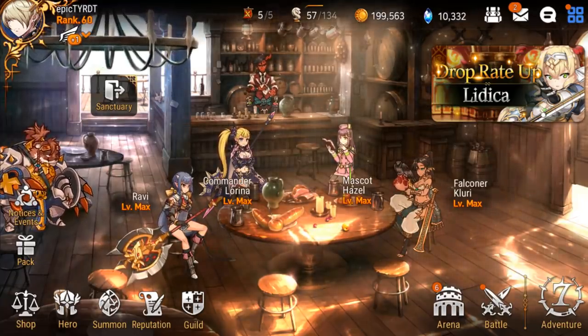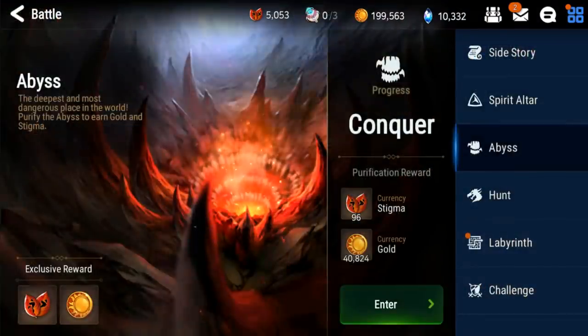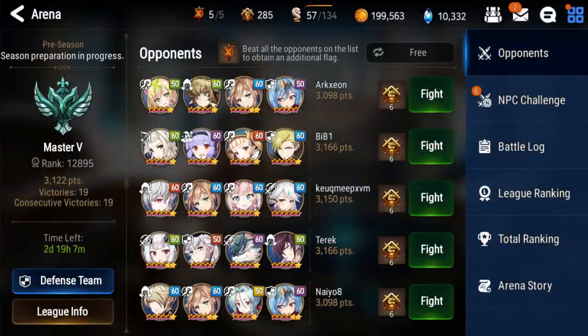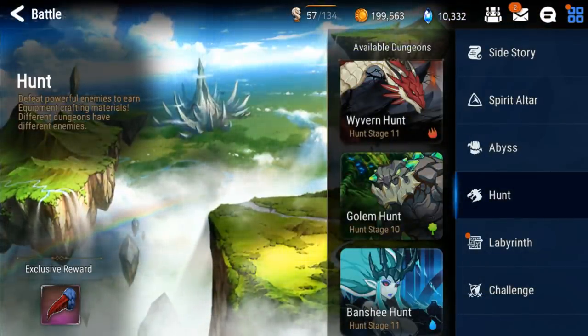The first question is: what piece of content are you struggling with that you're currently trying to beat or get better in? This could be Abyss, Raid, Arena, Story Mode, or Hunt, along with a few others, but those are the main ones.